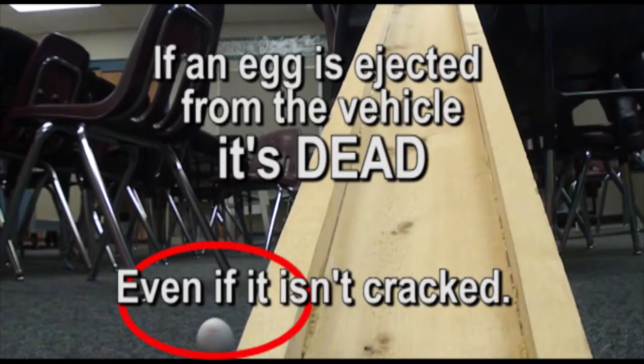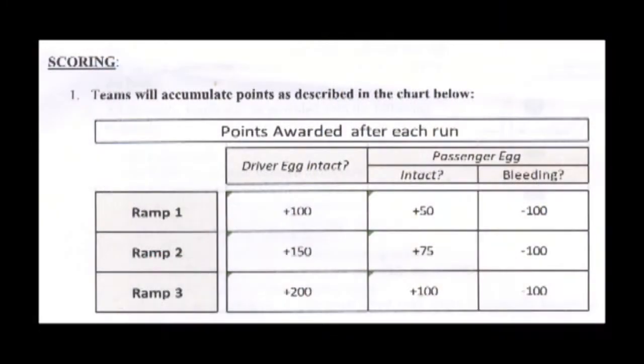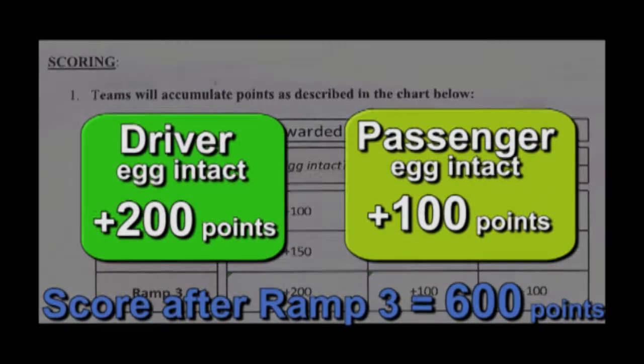Our team's driver egg was ejected, so they're not able to accumulate any additional points. But if the driver egg had survived, our team would have gotten an additional 200 points for the driver egg, plus an additional 100 points for the passenger egg, added to the 300 points that they already had.